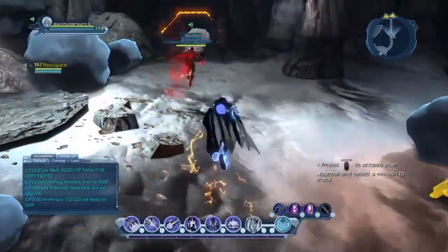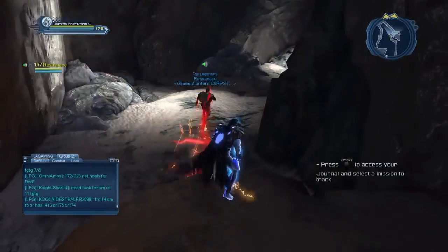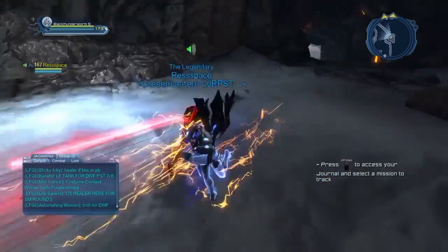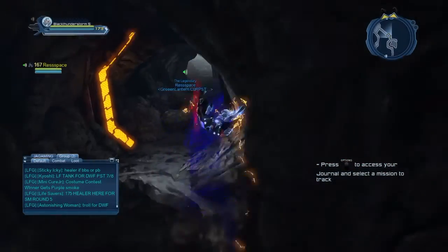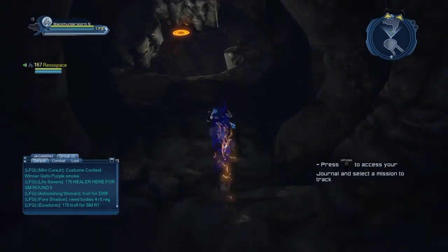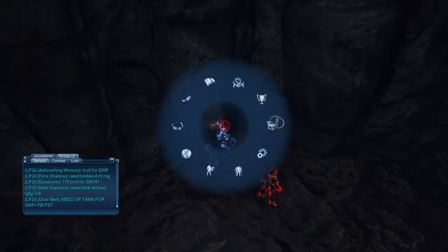That was the first one. The next one — once you get through this area there are going to be a lot of enemies, so I'd suggest doing this after you beat the raid. The second briefing: come around this area, go down this tunnel, keep going until you reach a falling part — fall down, then fall down again, and you'll find another briefing. They'll show you on the map where it is.